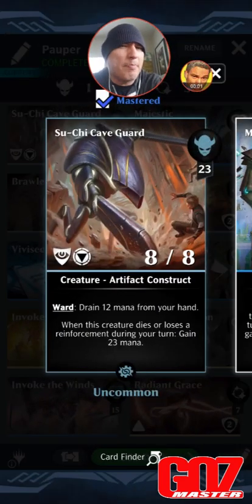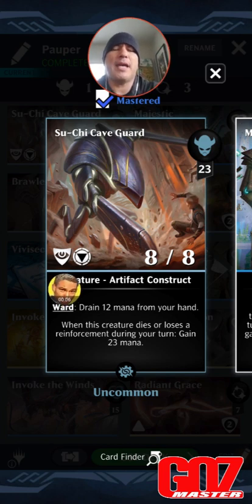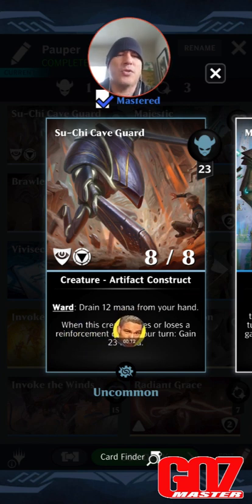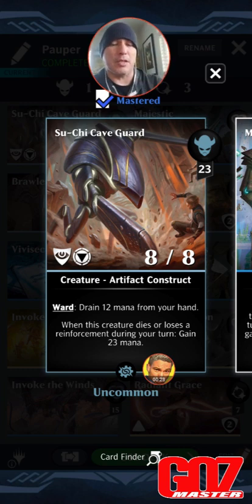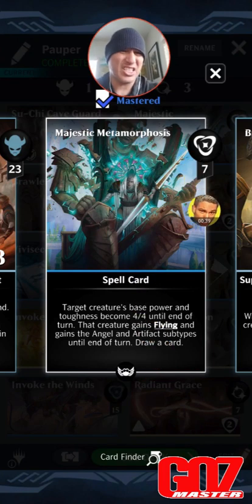Let's look at our Popper build. Suchi Caveguard — 23 mana, vigilance, ward, 8/8 artifact construct. Ward: drain 12 mana from your hand when this creature dies or loses a reinforcement during your turn, gain 23 mana. Main Man Loop, one of my favorite content creators in the space, did a full build on Suchi — this is not an optimal build for Suchi, it's just something that spotlights it because it's an artifact construct and I'm having fun with it.